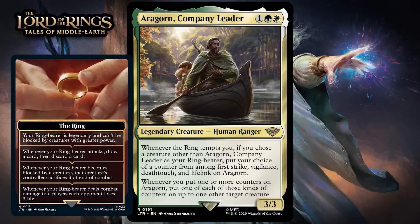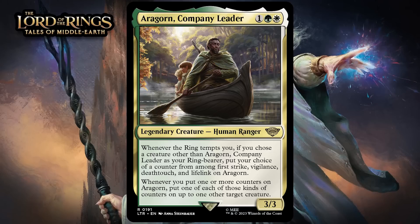Aragorn gives you a huge payoff for the ring tempting you, since he gives himself a keyword ability permanently, and then because of his other ability, he can also give that ring-bearer or some other creature you control one of those keyword counters. It also works with other counters — +1/+1 counters and things like that, which are certainly in the set. Overall, this Aragorn is reasonably efficient, and it pays you off for one of the most prevalent things in the set, which is the ring mechanic. It's really not going to be that hard to take full advantage of his ability to augment your board every time you get tempted by the ring. He looks really good — giving him a B+.